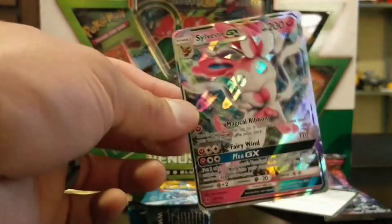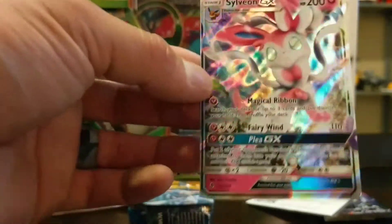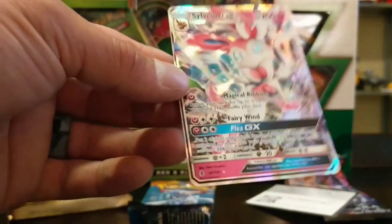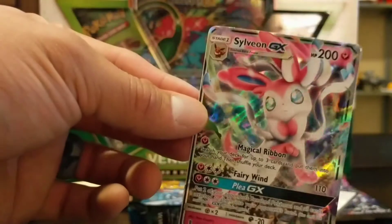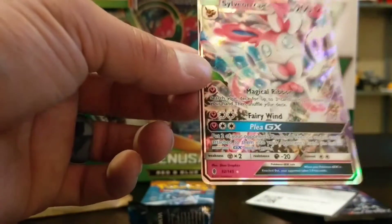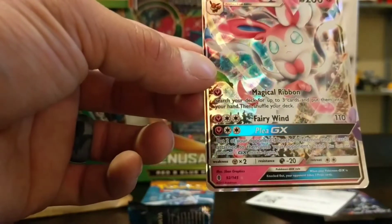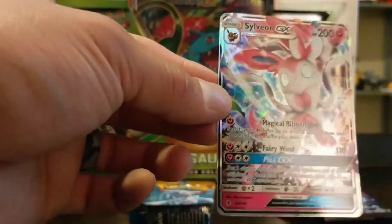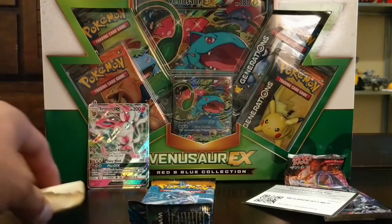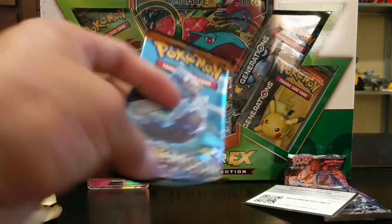And immediately we get a Sylveon GX off the first pack — holy crap! Talk about luck, this is off to a freaking awesome start. I've been wanting to pull one of these evolutions in GX form, and here we go — the Sylveon fairy-type evolution. Very nice pull, I like that a lot.